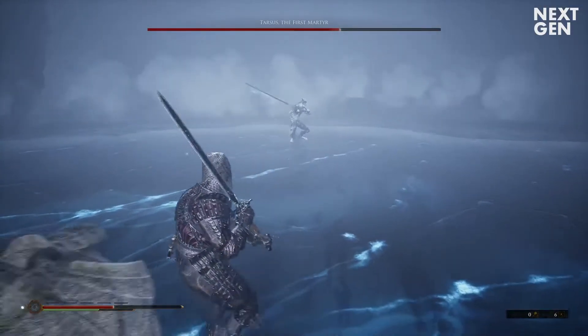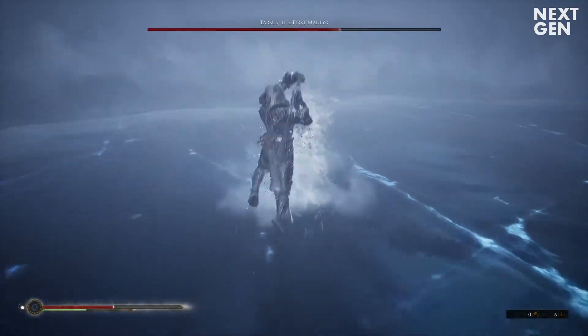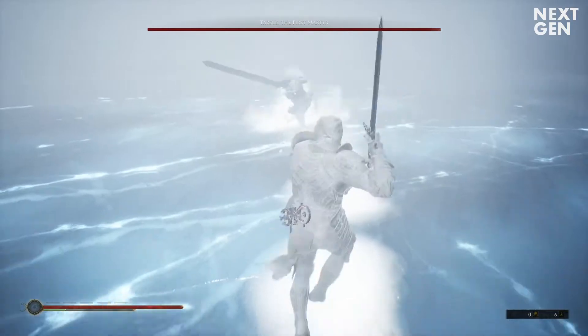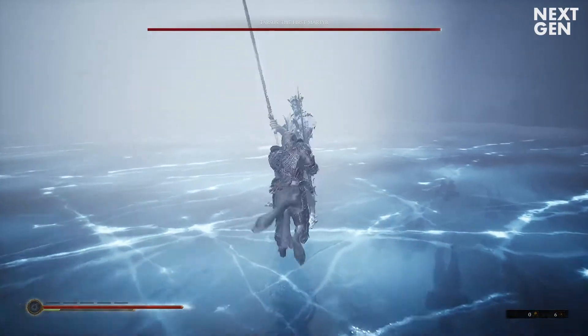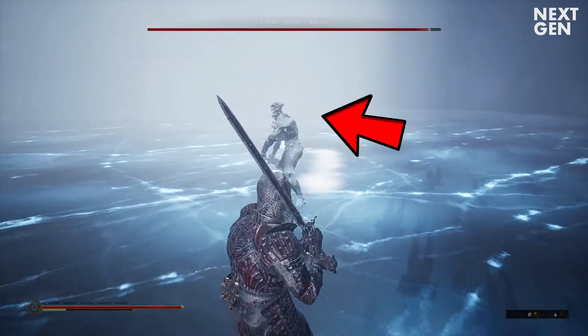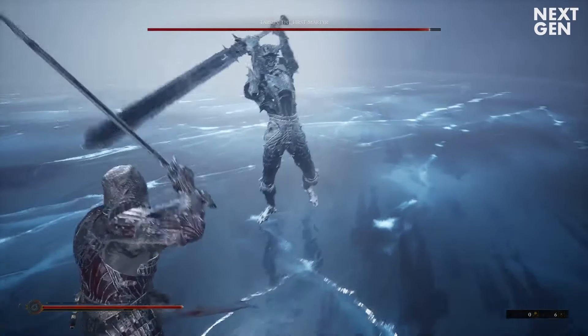Tarsus has an amazing reach with his sword but don't get intimidated by that when he comes close. Whenever you quick dodge by pressing the dodge button twice you can use the invincibility frames of the animation so you won't get hit. For example, when you back up right as he strikes the attack actually goes through you, so keep that in mind.